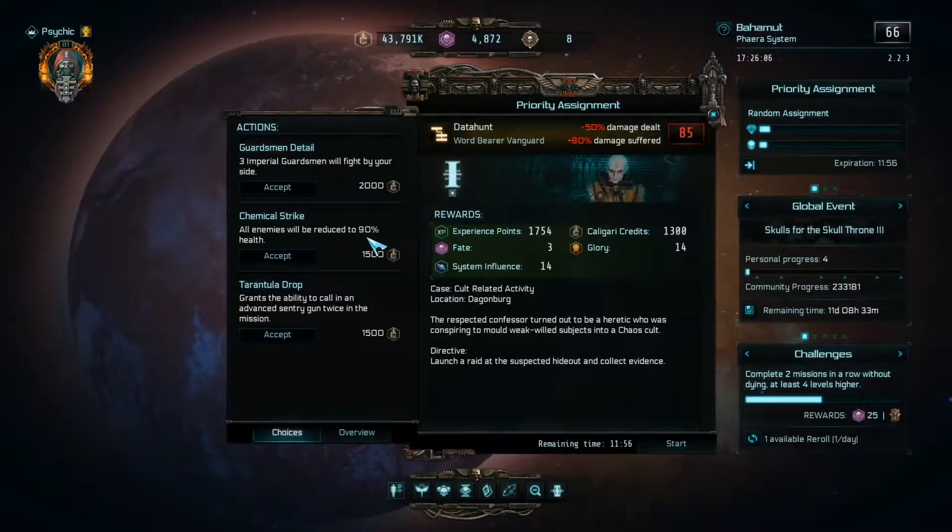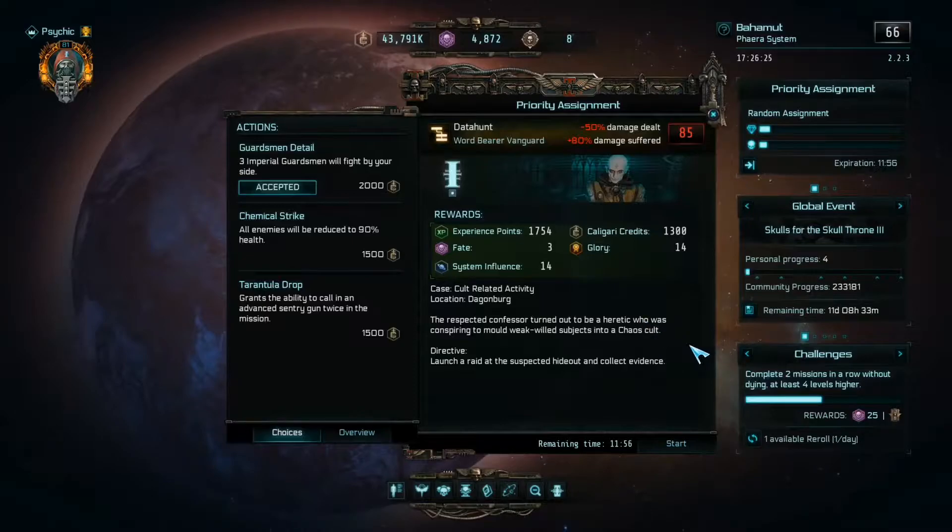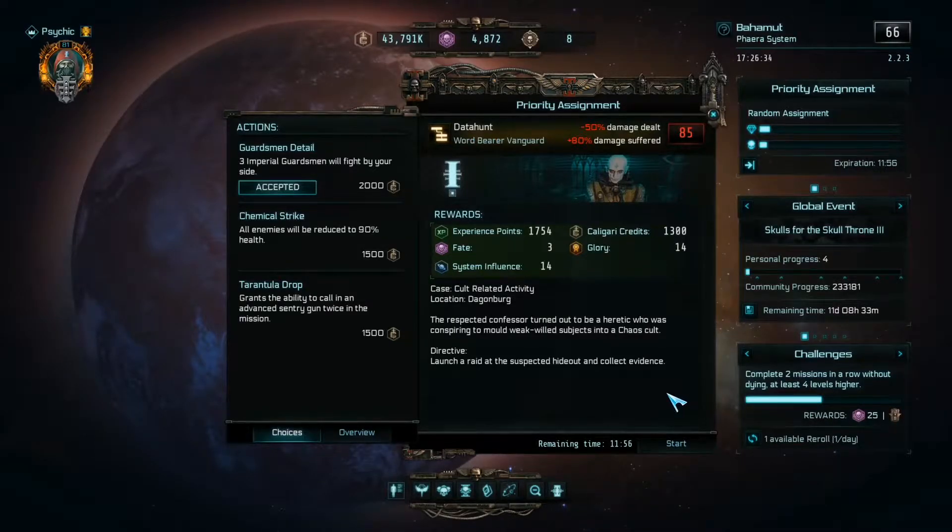Hello, you beautiful people, and welcome back to Let's Play Warhammer 40k Inquisitor Prophecy, where we are in another data hunt. It is the same priority assignment where we just make small progress. Case related activity Dagenberg — the respected confessor turned out to be a heretic who was conspiring to mold weak subjects into a chaos card directive. Launch a raid at the suspected hideout and collect evidence.